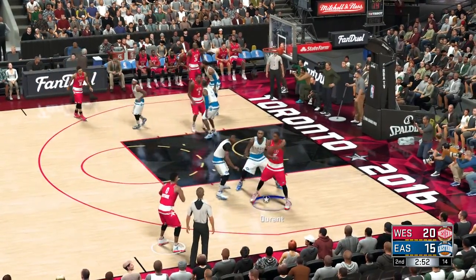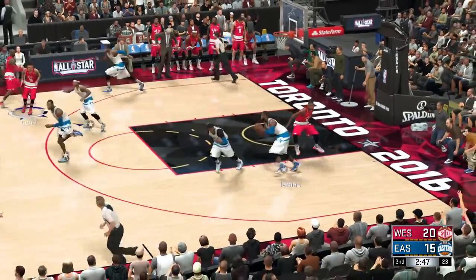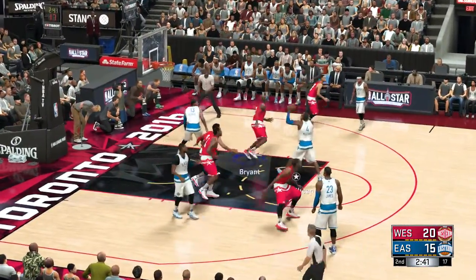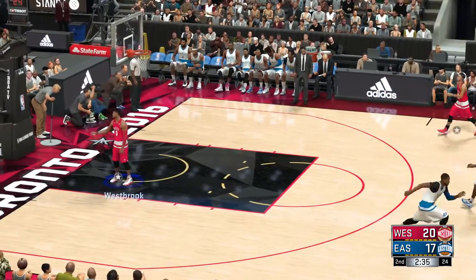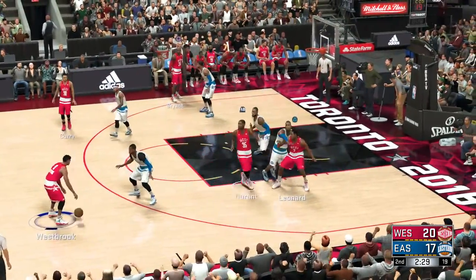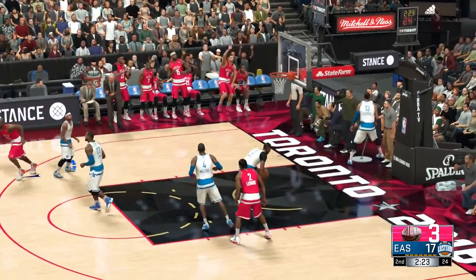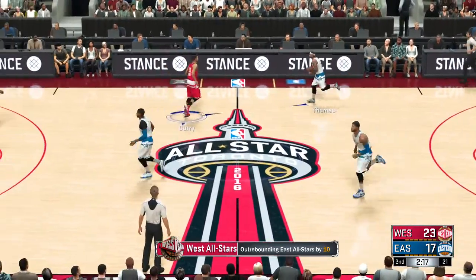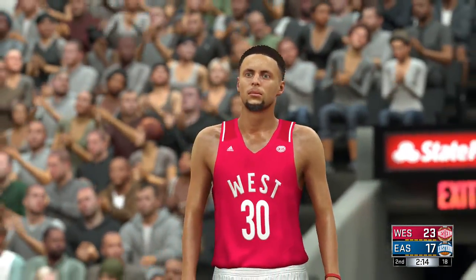Westbrook dishes to Durant, back to Westbrook. Curry outside — it's the East with the rebound. Outside Thomas. Millsap kicks to George — good work there as it goes. Now just a three-point West All-Star lead. We always talk about making your teammate better — that assist was right on target. Outside Curry — takes the three and that one's good! His second basket of four, shooting 50%. That's one way to extend the lead — continue to light it up from long range. They have all the confidence in the world right now from the three-point line.